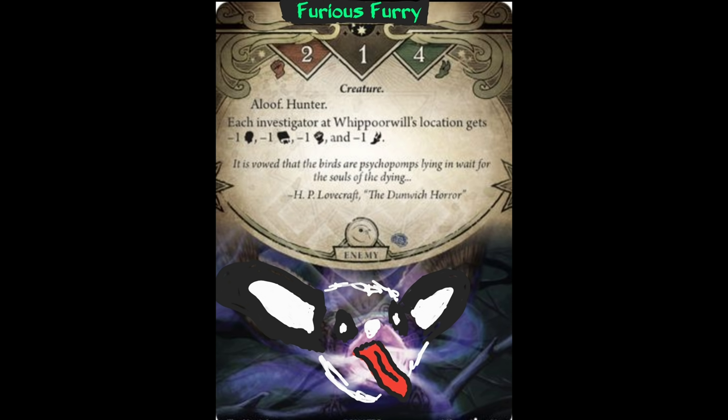Let's now look at an Aloof enemy with a universal static effect — everyone's favorite, the Birdie, also known as Furious Furry. The Birdie has an effect that gives all investigators at their location minus one to all stats. They have the Hunter and Aloof Keywords. This means the creature will follow you around, moving one location toward the investigators during the enemy phase. When they reach your location, they just sit there perched on higher ground singing their strange song, giving you a penalty to all stats. They won't attack or damage you, but you'll have that stat penalty as long as they're in your location.